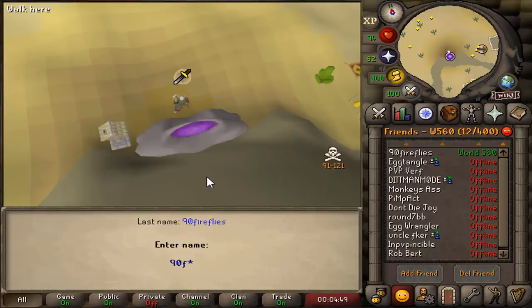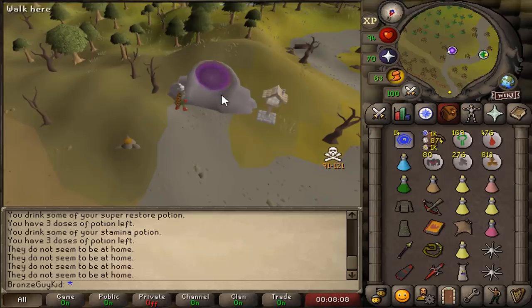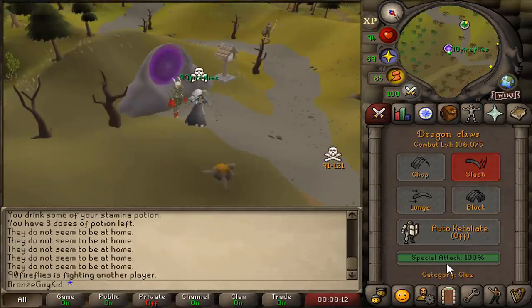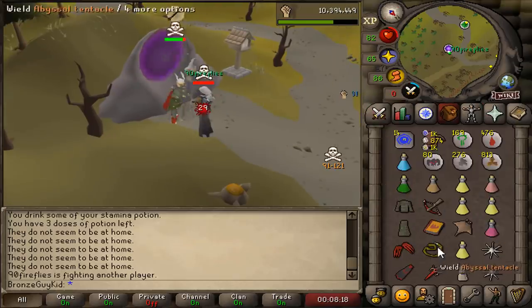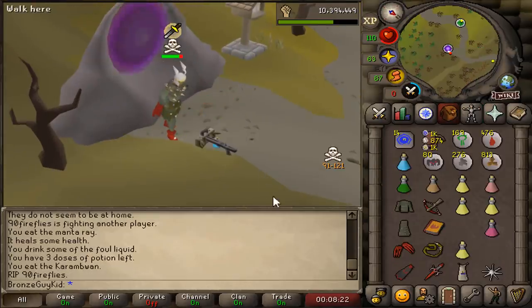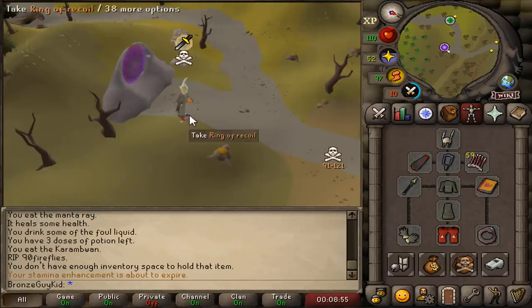I've scouted a PK with the name 90fireflies. His house is in Rilka. Wait, he just got to his house. I killed him! 842k. He's back in Lumbridge now.